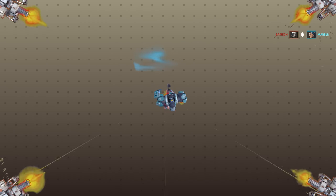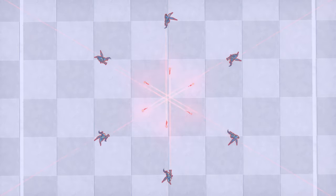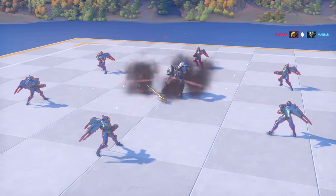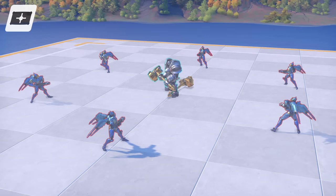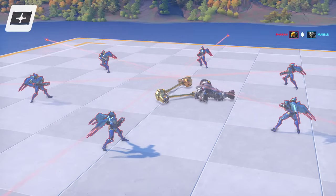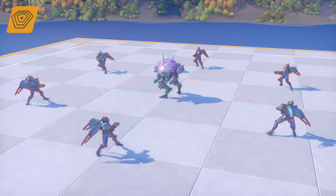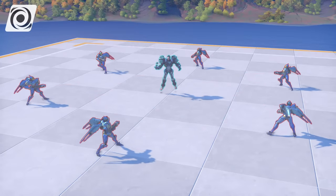So shield spinning is not very effective against hitscan. But projectiles are a different story. Like the Bastion tests, six rockets provide enough damage to instantly melt a tank. But with fast enough spinning, incoming projectiles can be blocked from all directions. In fact, it's pretty easy to do with D.Va and Sigma, since their Matrix and Grasp hitboxes extend outward pretty far.